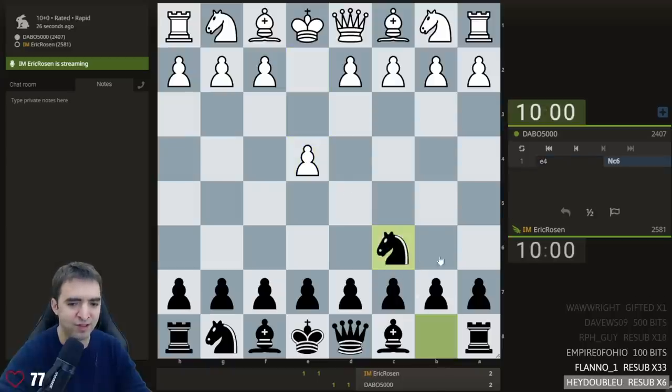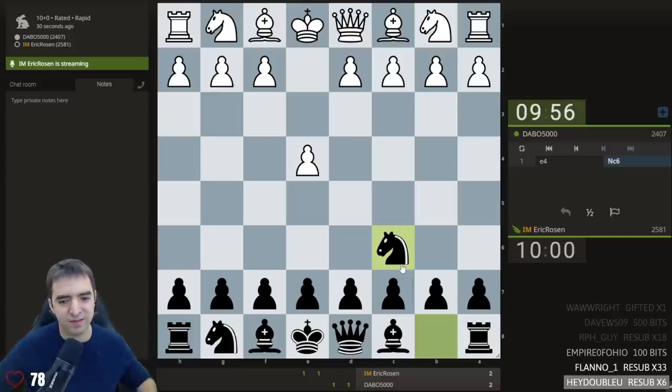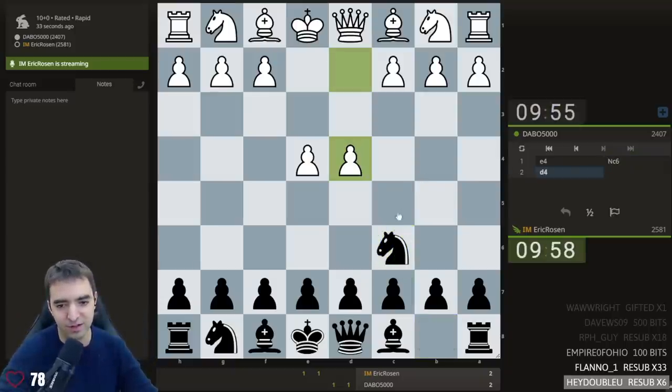Conflicted while opening. Let's play knight c6 — let's mix up the opening, playing something I almost never play. This is a Nimzovich defense, and I'm going to play d6. I think the more popular move is d5, so this is a pretty obscure variation.